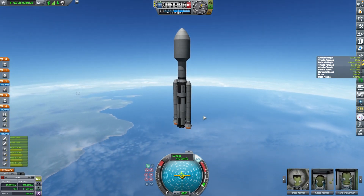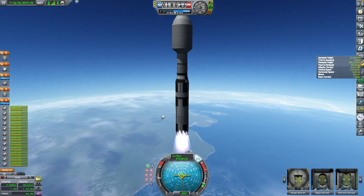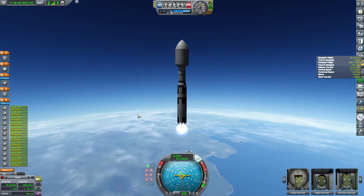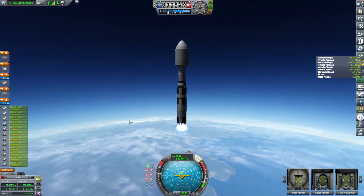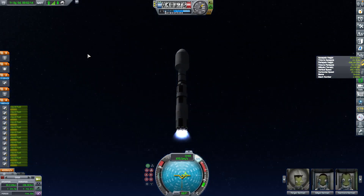We're going to decouple the boosters and fire up eight engines. When you decouple the boosters, you want to keep your throttle very low because this thing has a tendency to shake itself apart when it's at full thrust suddenly. I recommend gently tapping the shift key to increase your throttle.